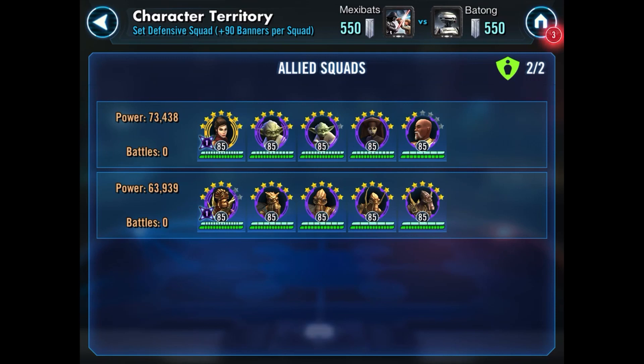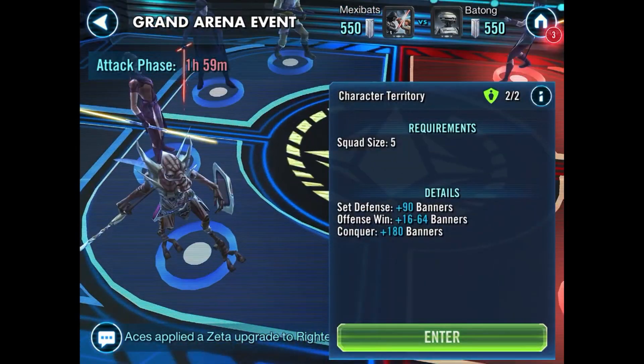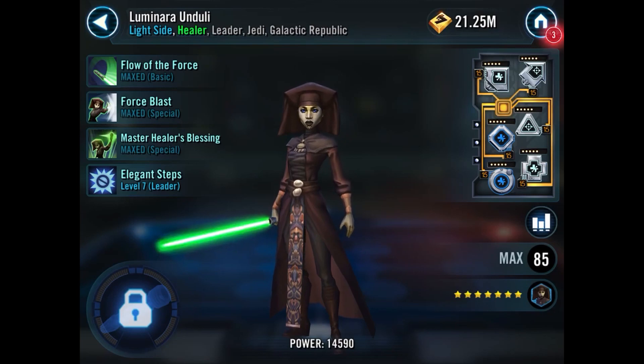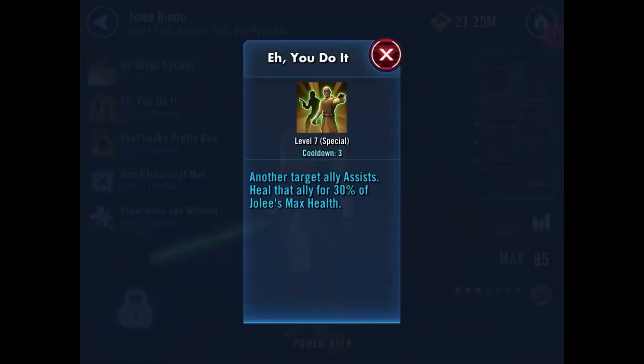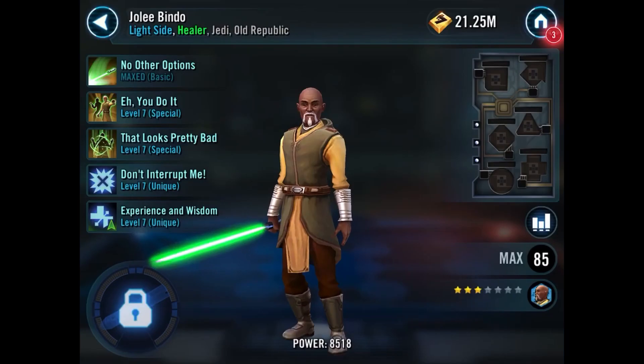I have Luminara who is a healer Jedi, and I also have Jolee Bindo — he's another healer. His special ability when completely maxed out will revive all dead Jedi on your team, so it's very very good. I don't have that ability just yet because those materials are pretty hard to come by. I've been working on my Geonosians lately. You see these purple little squares in the bottom left of a character's portrait — that means they have a Zeta ability.